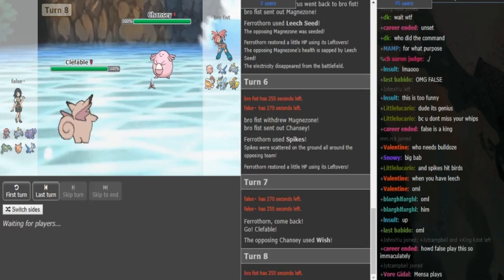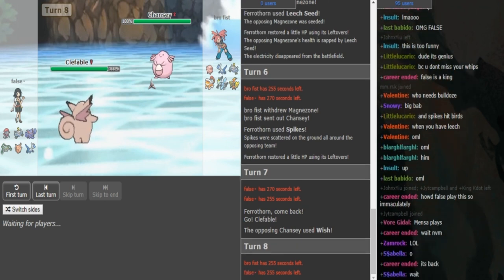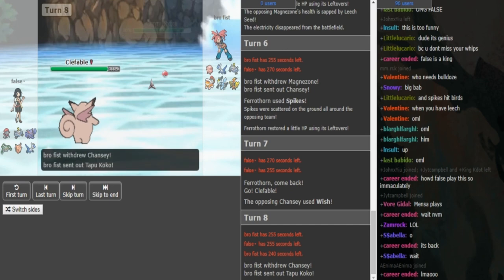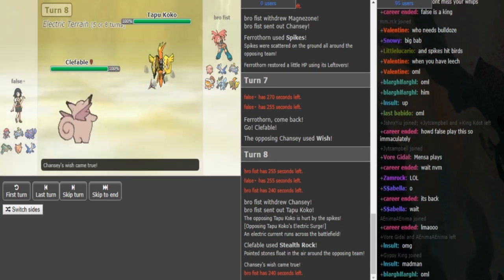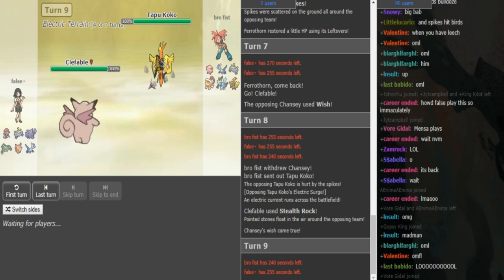Chansey is Wish, which means Lando is most likely Rocks and Koko is most likely Defog. Because if Lando is Rocks then Koko has to be Defog. Chansey is not Rocks if it's the Wish user, so he can Wish pass. False's play might be Moonblasting here because the Magnezone is at 30 - so after spike it's super low, it dies to Moonblast after spike. I agree with going Koko there. Rocks was a fine play for False, but this Koko is most likely Defog, so I assume you're going to see just the Defog here from Brofist.